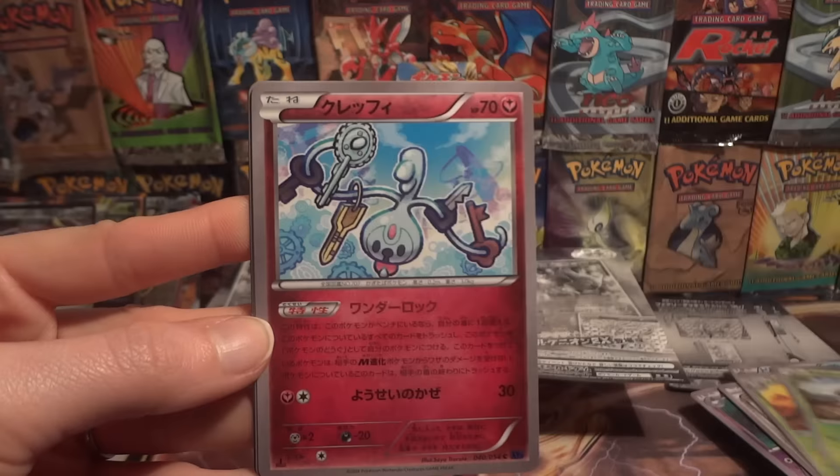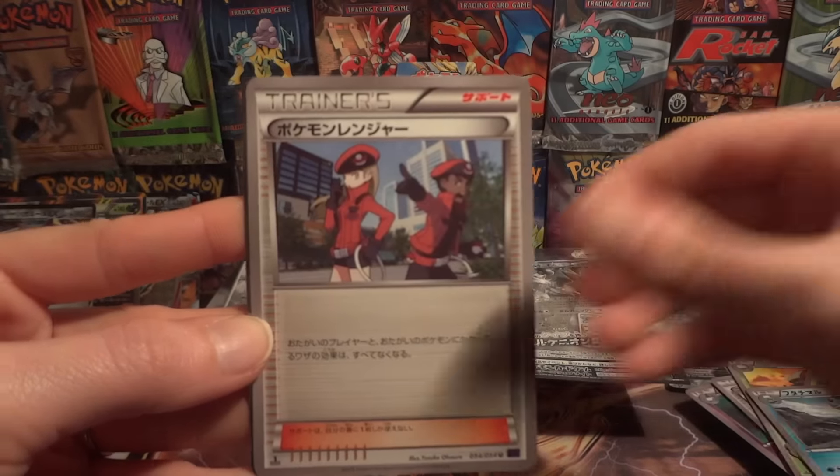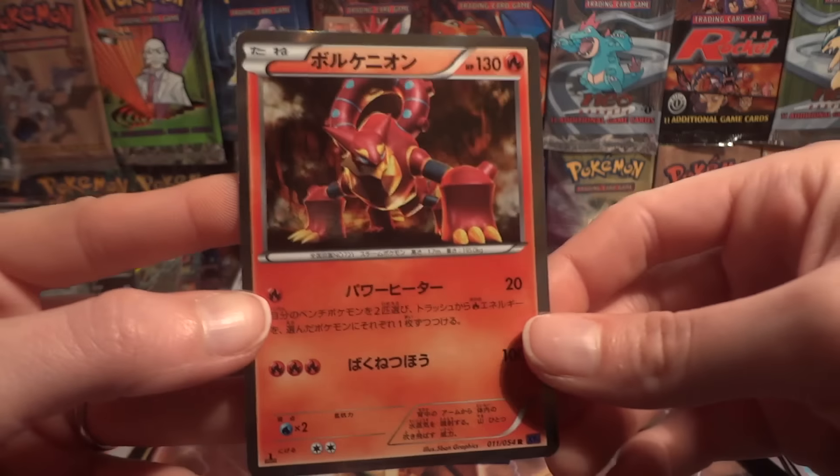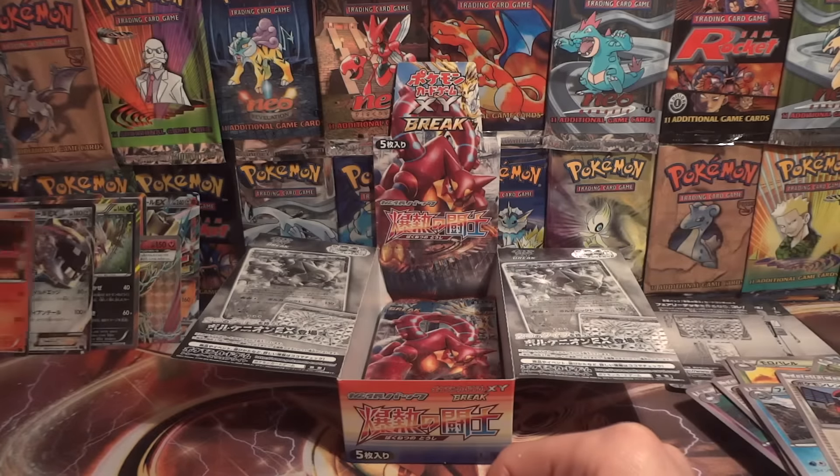Seedot, Klefki, Dewott, Pokemon Ranger. Alright, there's one of them — number eight. Volcanion Holo.